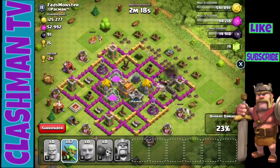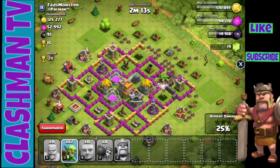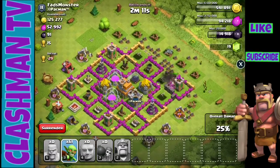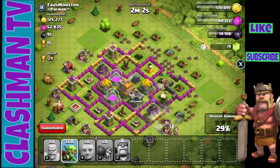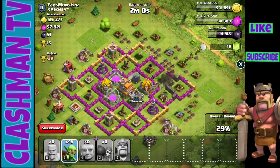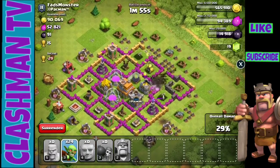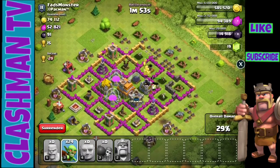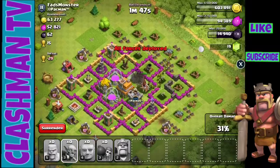I decided to drop down my King — he's in there putting in work. He does the stupidest thing though: he stops going to that wall and goes all the way to the other side, which isn't what I wanted. Now I place about half of my goblins down to take out the resources, and there's the other half going to take out the rest of that dark elixir.